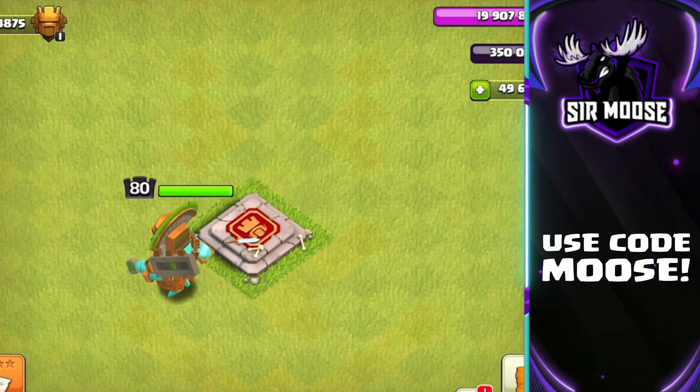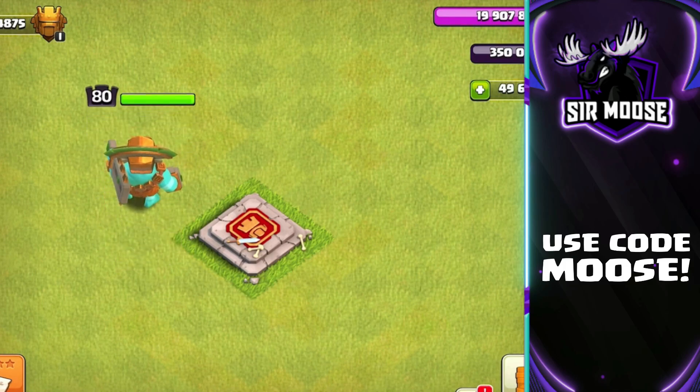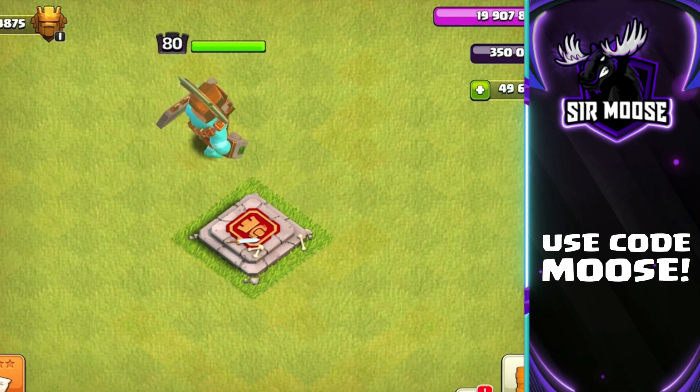Kaboom! Welcome to the channel guys, and today's a sneak peek video. We're going to be checking out the new hero skin for the king — the Jungle King. It's unlocked with the new July Gold Pass.